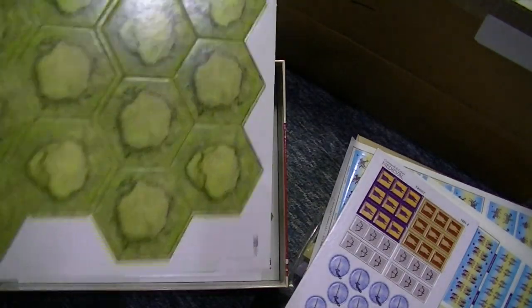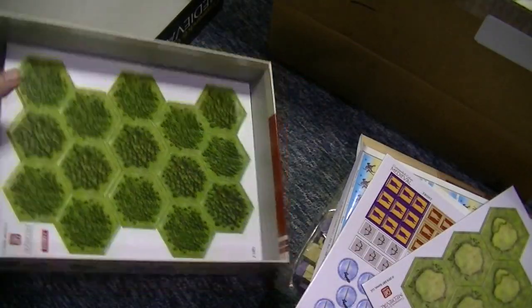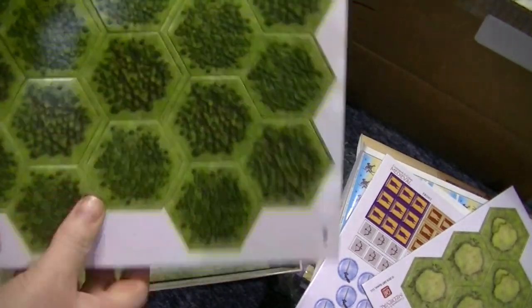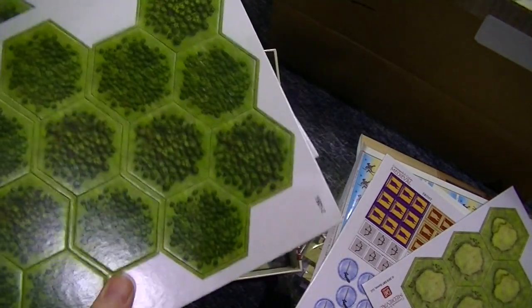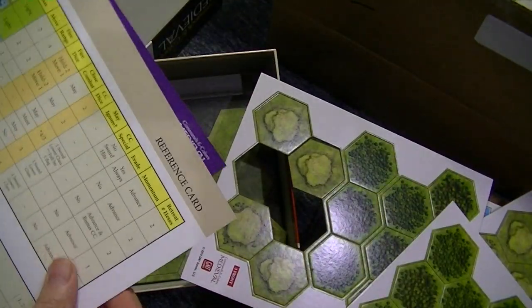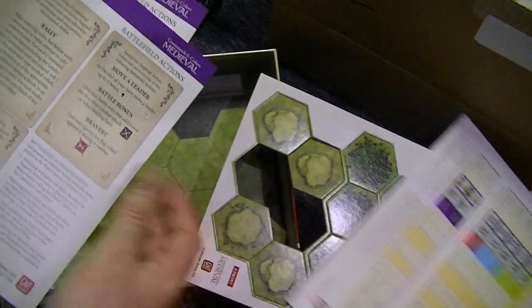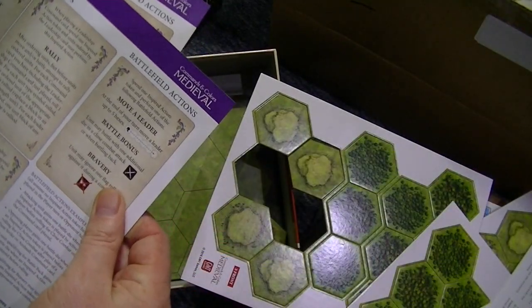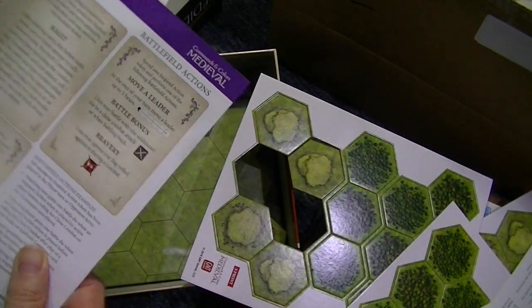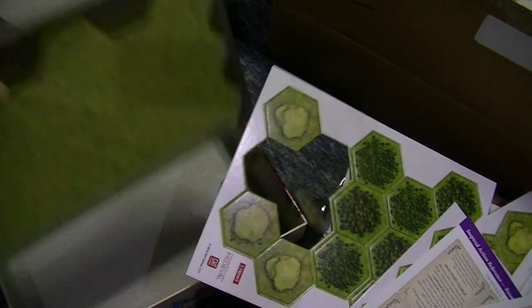I love this — terrain cards, all fairly standard Command and Colors stuff. There's not that much terrain. These are all the reference cards — I've not seen these before in the box, but there you go. Cut these out, and the board — ta-da!